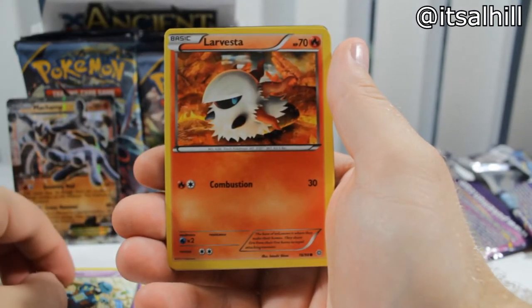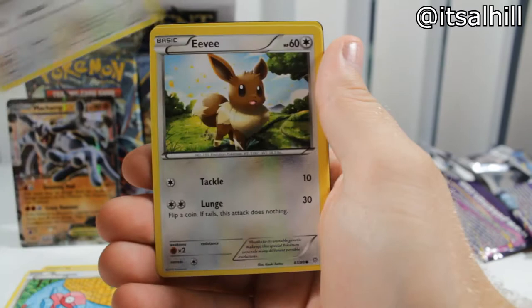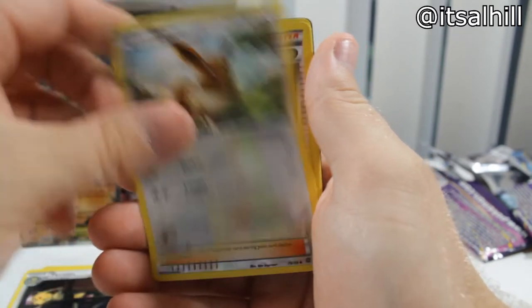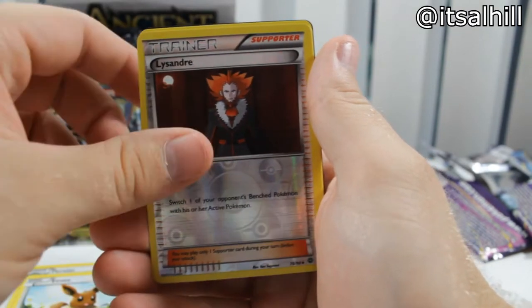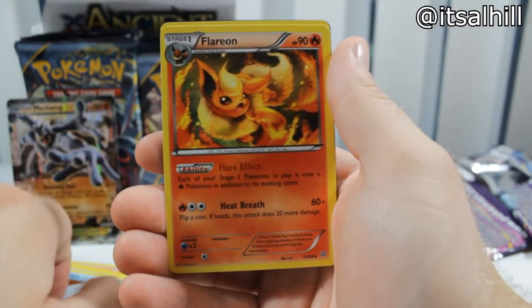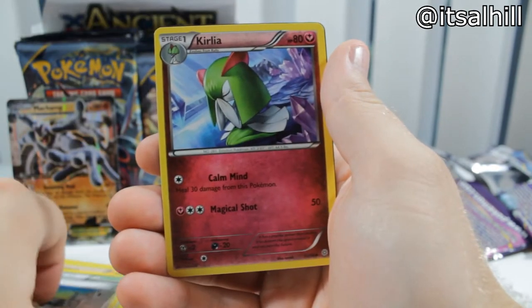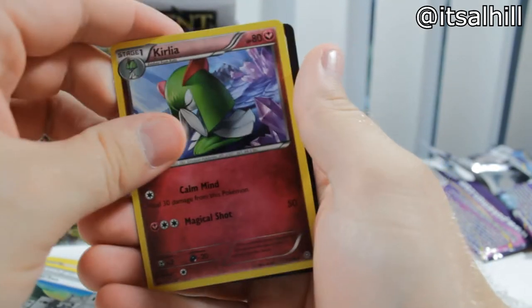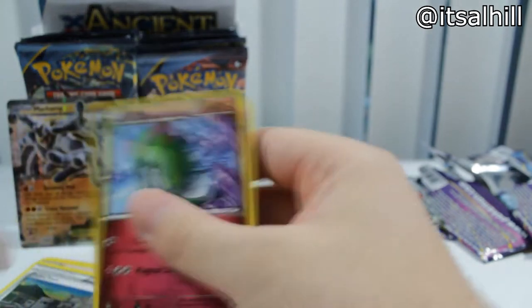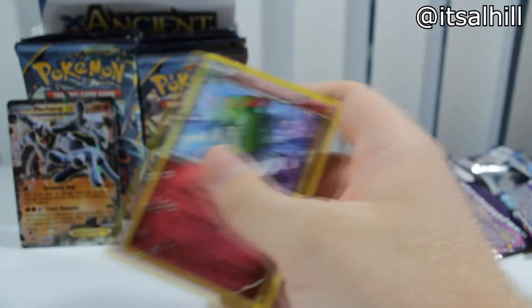Gullet, Larvesta, Porygon, Persian, Eevee — Reverse Uncommon. Regi Ice, Flareon — sick art. Fated Town and another Curlia, so put that code card aside. So far we got the Machamp EX — not too shabby.